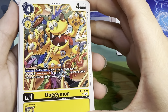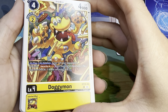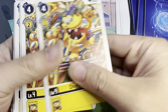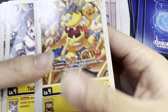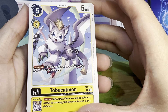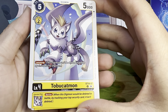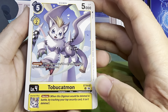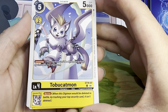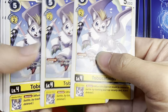And then you have Dogimon — four play costs, 4000 DP, Digivolves two off of a level 3 yellow. On play or on deletion: give one of your opponent's Digimon security attack minus one until the end of their turn. No Inheritable. You have four of these Dogimon. Then you have Tobukatmon — five play costs, 5000 DP, Digivolves two off of a level 3 yellow. It has Jamming, which is pretty nice. It also has the X Antibody and Puppet Trait, which has pretty good support. Inheritable Barrier. You have four of these Tobukatmons.